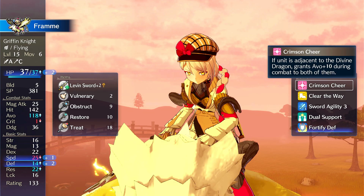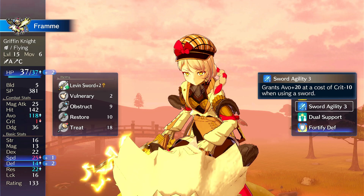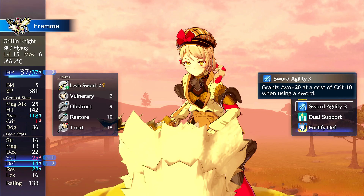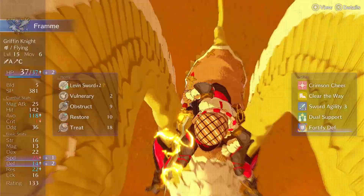She also has Crimson Sheer, which gives her and Alear a plus 10 avoid. So you can make both of them avoid tanks, and there are different builds where they can both run them together. You can also run Sword Agility 3 — with Tier 4 Welling, before you lose Marth, you can get Sword Agility 3. Alternatively, you could run her as a Lance Wyvern and go for Lance Agility, which I believe is on Erika — that's another plus 20 avoid on top of the roughly 30 avoid this Micaiah Sword grants.